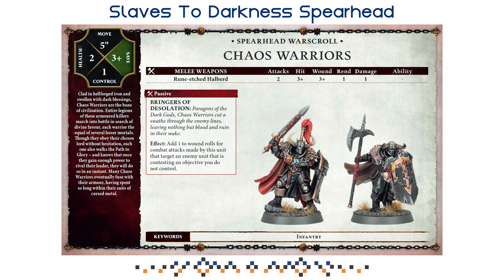Chaos Warriors are your bread and butter unit: 2 health, 3-up save, very durable, with 2 attacks at 3/3, Rend 1, damage 1. Their ability Bringers of Desolation adds 1 to wound rolls for attacks that target an enemy unit contesting an objective you do not control. That means your Chaos Warriors — if the Lord is nearby — can effectively hit on 2s and wound on 2s. Having 10 attacks at potentially 2/2 Rend 1 damage 1 is very strong on a tanky unit, and with the regiment ability giving additional control, they can hold objectives against more numerous armies.